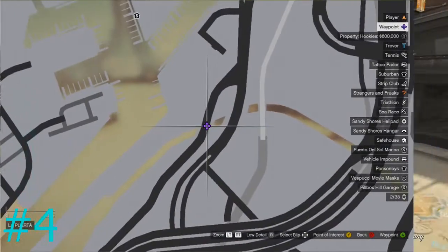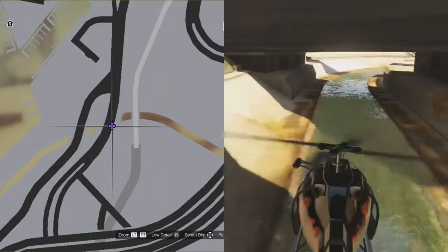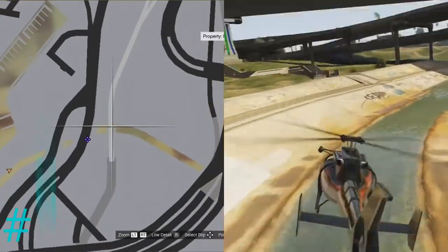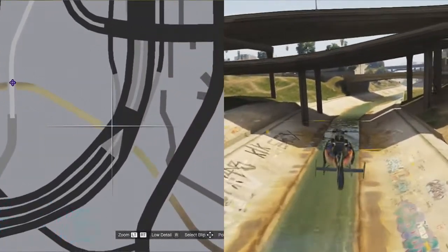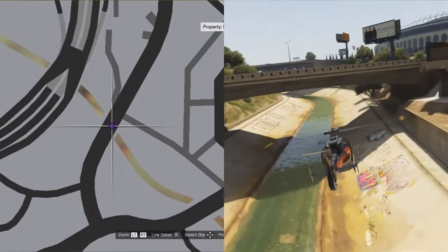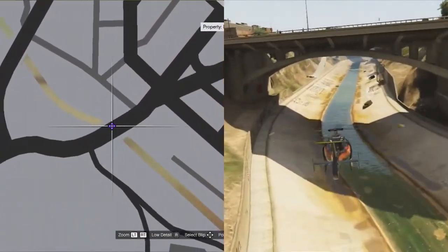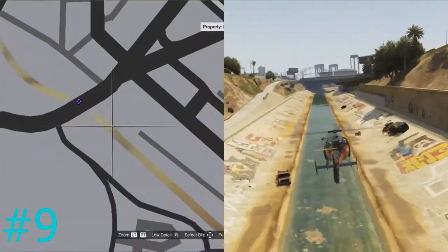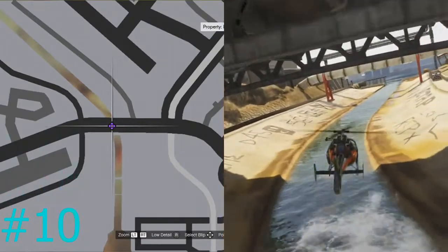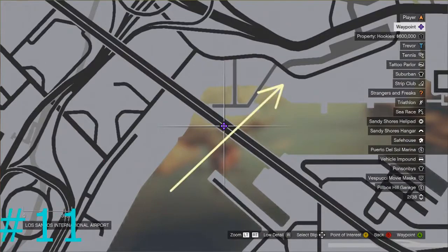Bridges four through ten are all in the canal way at the bottom of the city — you can see it on the map. Bridge four starts it off, then five, six, seven, eight, nine, and ten are all in this canal. Just fly along the canal under the bridges, make sure you don't touch anything, and they will all count for the achievement.